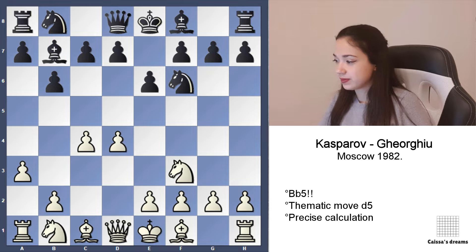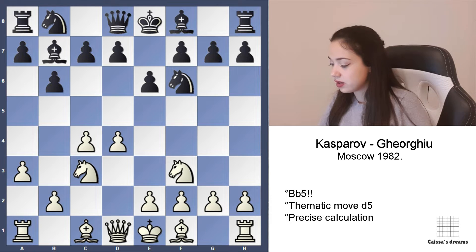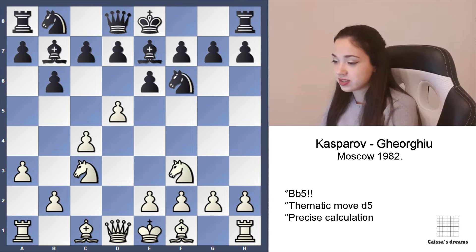Be7, Nc3, d5. And in this position we can see the idea of the a3 move. Because after something like Be7, White can play d5, and there is never a Bb4.